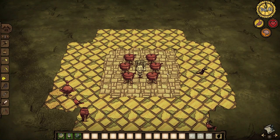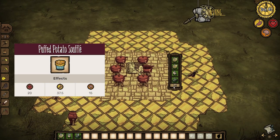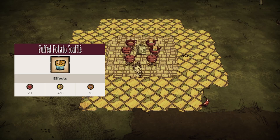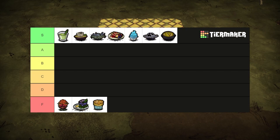This one is somehow worse than its normal counterpart. Two potatoes and an egg instead of garlic makes puffed potato souffle. It recovers about the same stats as creamy potato puree, but is more expensive by the way of the egg. I still have no clue why Clay made this exclusive to Warly when the normal version is superior, and you spawn with the puree ingredients in your inventory. F tier.